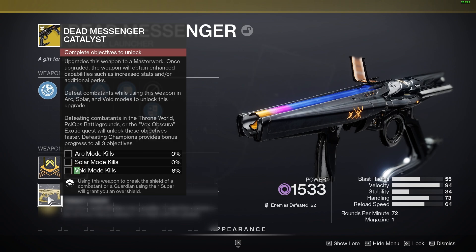I just killed 6 enemies, so it leads me to believe that if you do the defeating combatants step in the Throne World Psy Ops Battlegrounds or the exotic mission where you got the Catalyst, each one of those kills is 1% for a regular kill.